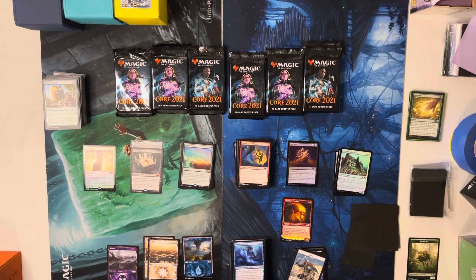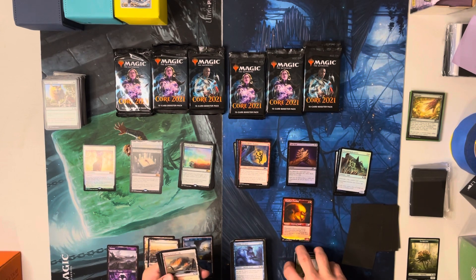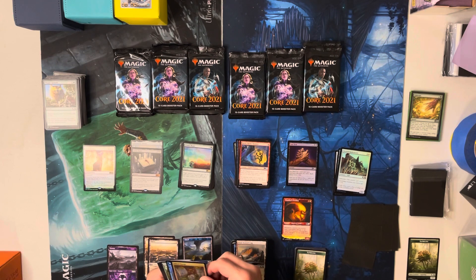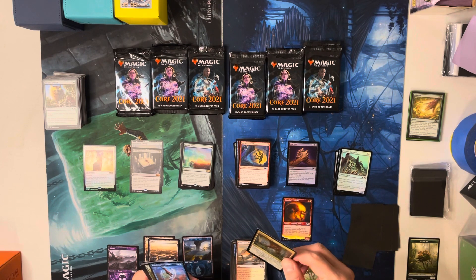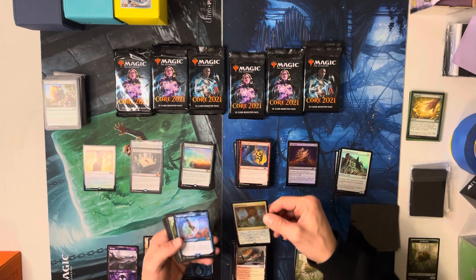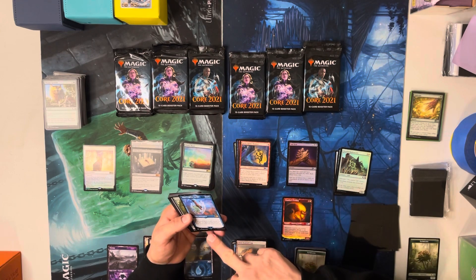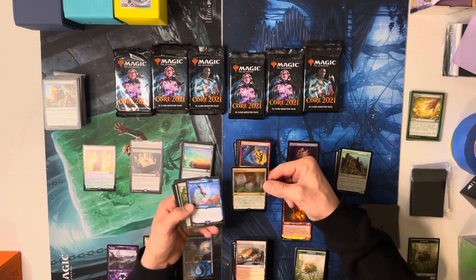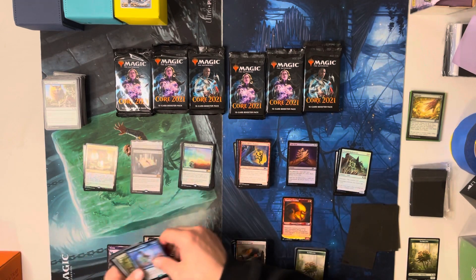Heroic Intervention comes out of there — I'll take one of those. Terror of the Peaks comes out of there too. Terror of the Peaks is probably the top card I want. Grim Tutor's not bad. Hey — there's a foil Fabled Passage and that's not even going to be my rare. What do we got? Teferi's Ageless Insight! Whoa, look at that — one of the cool variant arts! Look at the symbols up there. That was a nice little pack.